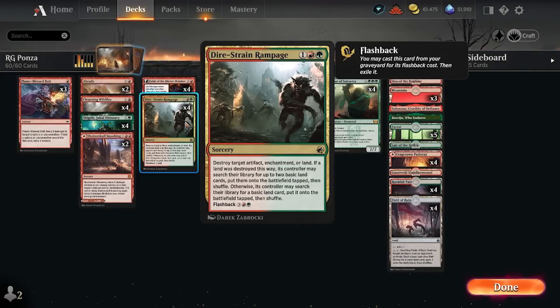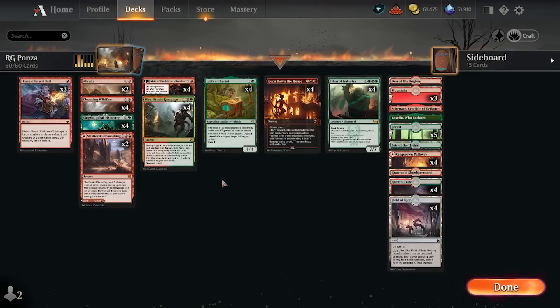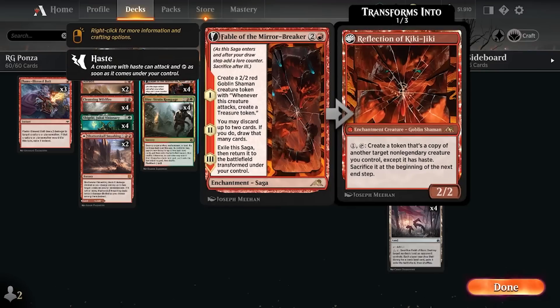The huge upside about Dire Strain Rampage is that if you're playing against Esper or what have you, and they have a tri-land, you can just target yourself — target your own land and get two lands into play on your side, making it basically a ramp spell. And you can also in the late game blow up a Wedding Announcement, a Reckoner Bankbuster — there's flexibility because not only can you destroy land, you can destroy an artifact or enchantment. I'm basically playing some of the best cards in the format.